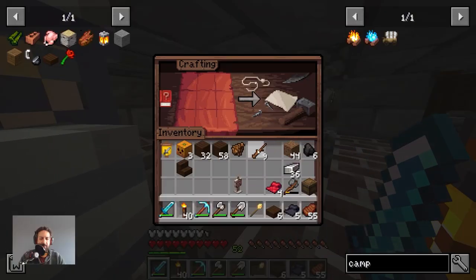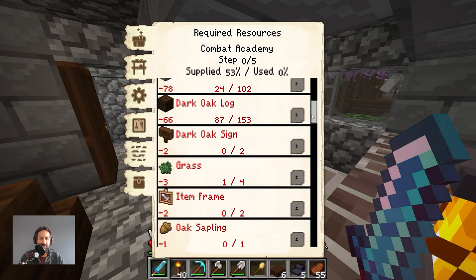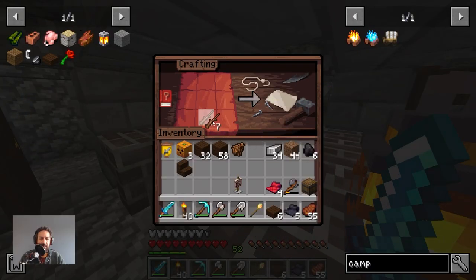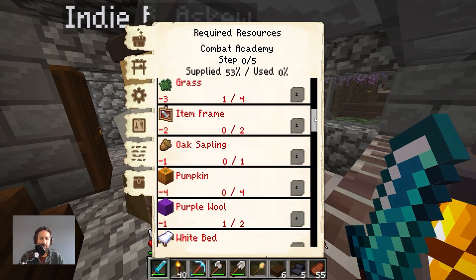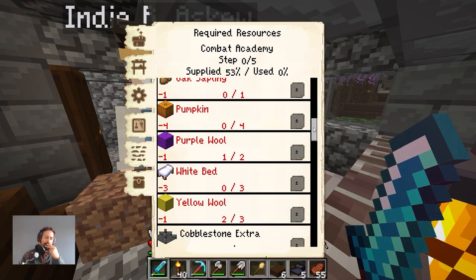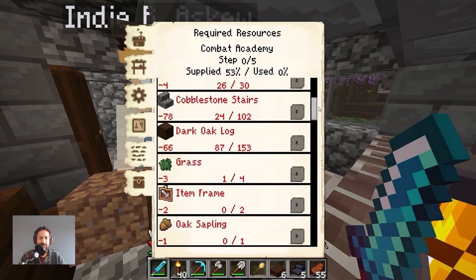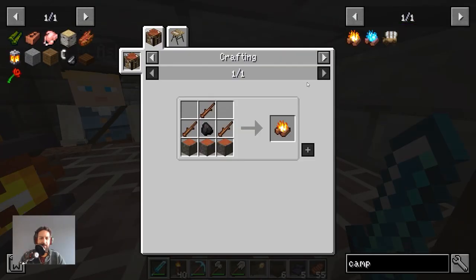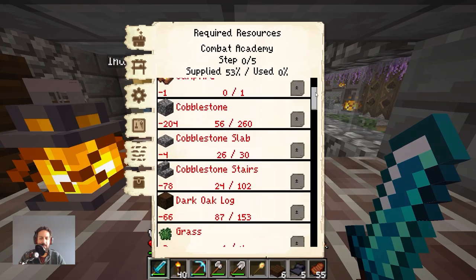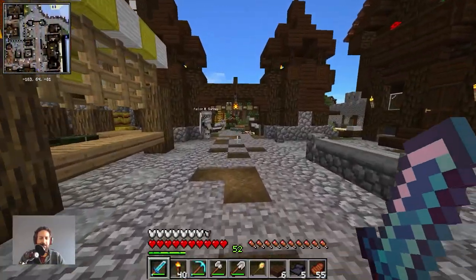I can make a dark oak sign — we have plenty of wood. And put that in the inventory. Item frames, oak saplings, yellow wool, purple wool, white beds. I can do white beds and pumpkins. I don't have any logs for the campfire — I need some logs and a lot of stone and some grass. Let's go to the warehouse and see what we can gather, then come back and see if we can deliver what Indy needs.